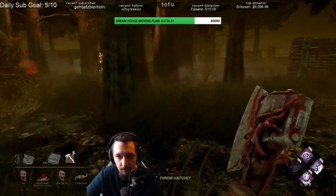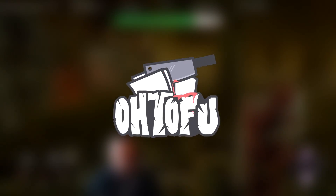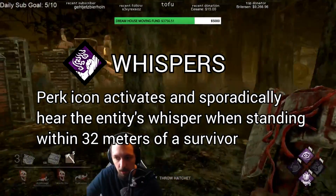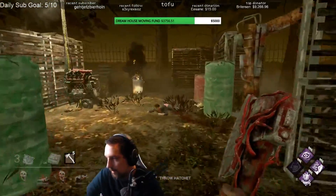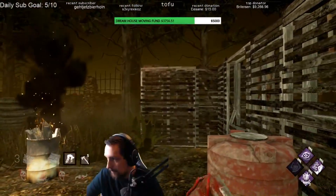Hey guys, this entire video is going to be dedicated to the killer perk Whispers. If you don't know what this perk is, it's a non-teachable killer perk that lights up and makes whispering sounds when a survivor is within 32 meters of you as a killer. This perk continues to work on a survivor as long as they're still alive and doesn't stop activating until their icon is replaced with a skull or a disconnect symbol in the bottom left.